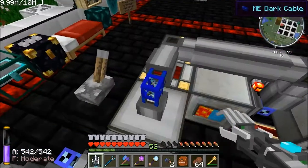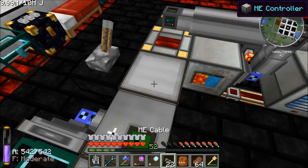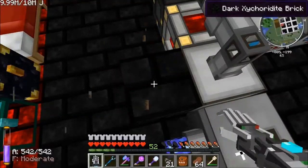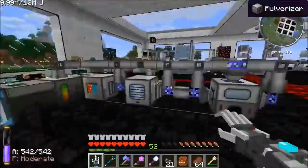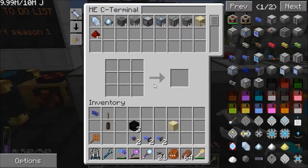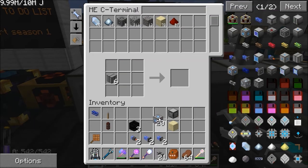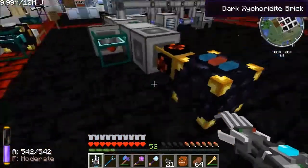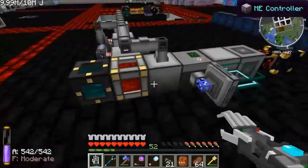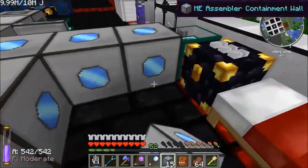So that covers basic processing and level control on your resources in the ME network. It's very configurable and quite easy to set up once you play around with it a little. Now we need to look at ME auto crafting. I've got the bits needed here. I've set up the simplest ME auto crafting interface - it just has to be touching the network. I'm going to make a three-by-three cube, which is the smallest one you can make.